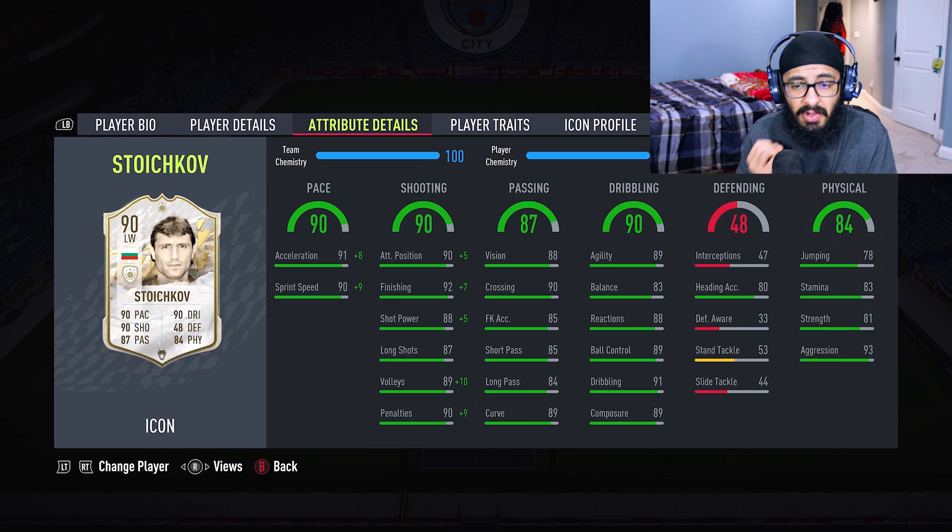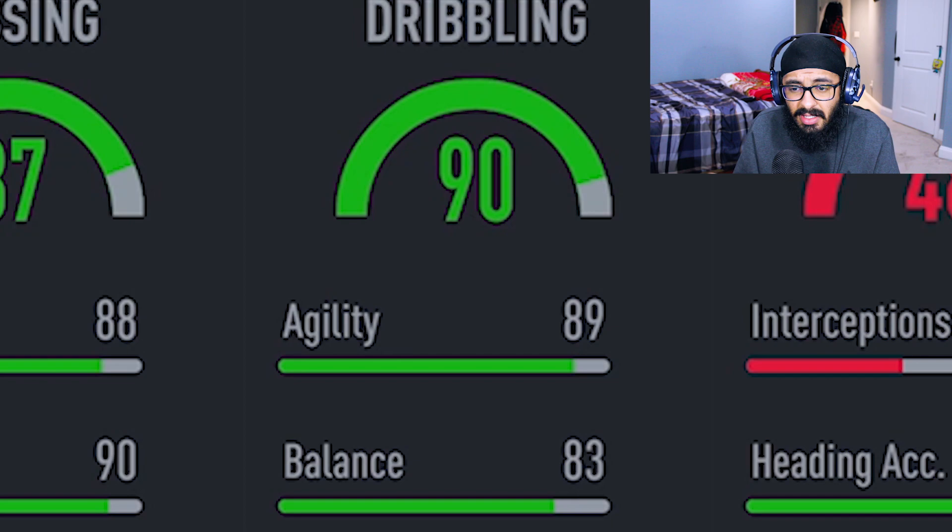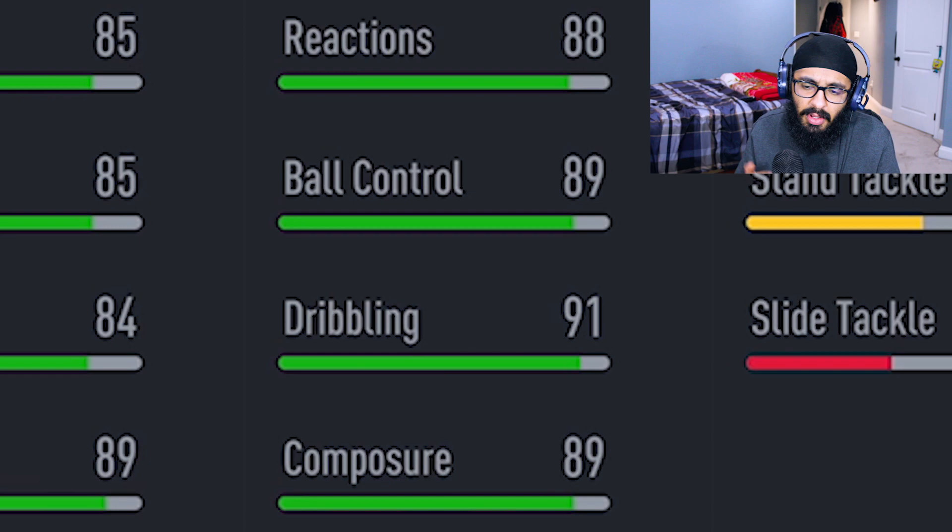The passing stats are actually cracked: 88 vision, 90 crossing, great free kick accuracy, good short pass, good long pass, good curve. Overall this card does everything. He has good agility but the balance is a little bit low, though the reactions are high so it kind of makes up for it.